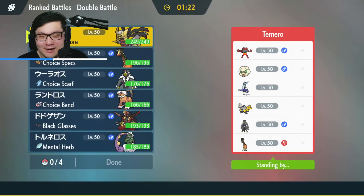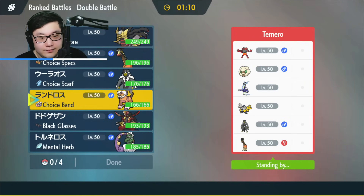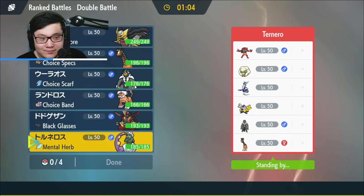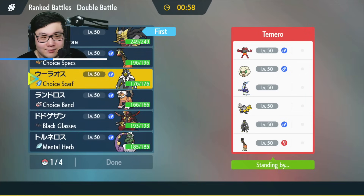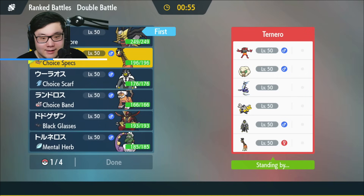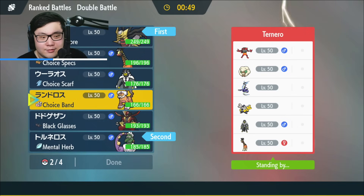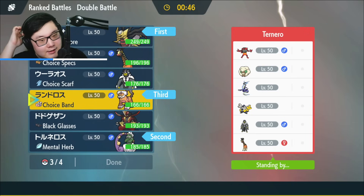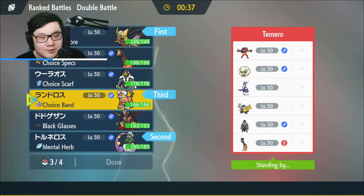Game three — opponent has Incineroar, Miraidon, Iron Hands, Urshifu, and Farigraf. I have a Ground type which makes this a lot easier because I can handle the Miraidon tricks. I like the Giratina lead because it puts on a lot of damage output, plus Tornadus. I absolutely want Landorus for the ground immunity — maybe bait an electric move with Tornadus and then go into Landorus afterward. Last Pokemon probably Urshifu for revenge KOs.